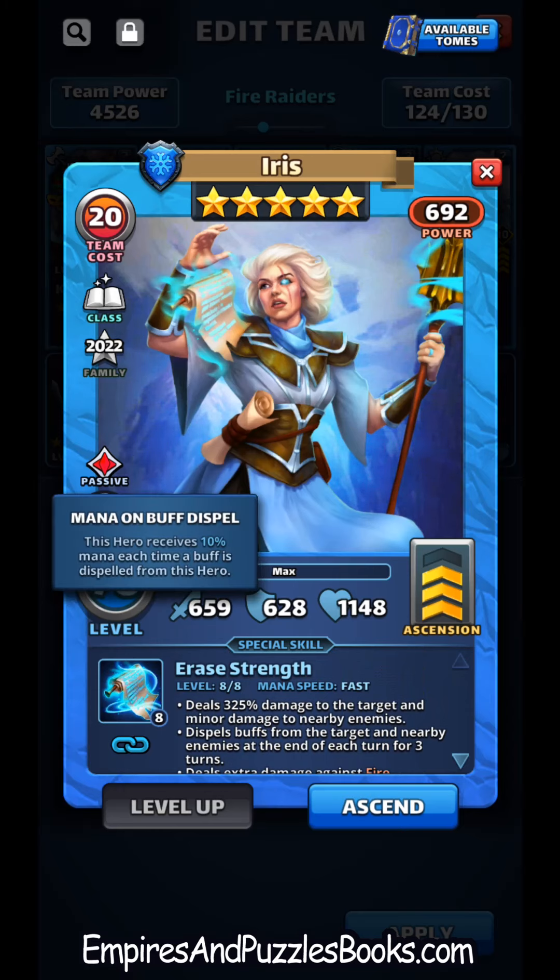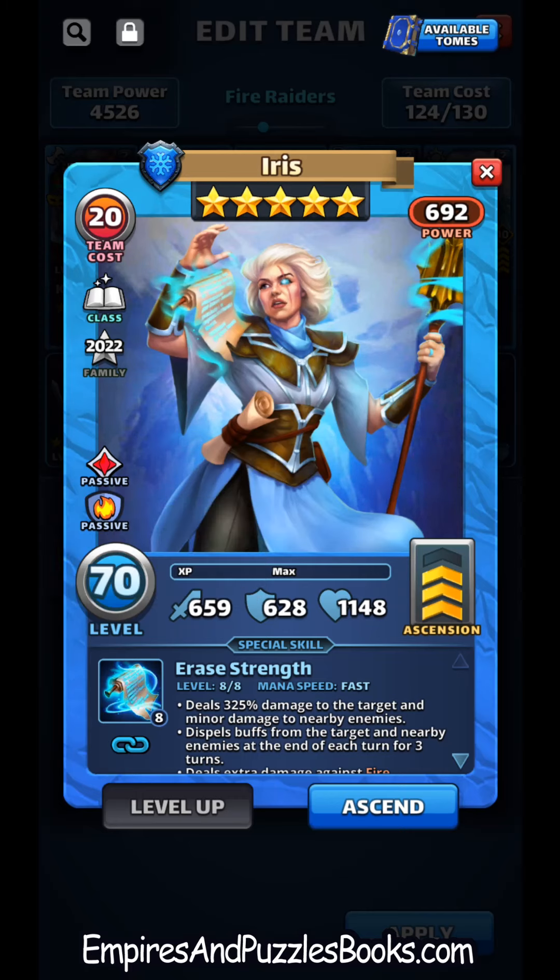The second passive is mana on buff dispel — if this hero has buffs and they get dispelled, she gets 10 mana each time a buff is dispelled from her. Not a particularly strong passive in my mind, because there's only about 16 to 17 five-star heroes that debuff. There's actually a 17th one which makes things a little interesting, but I'll get to that later.